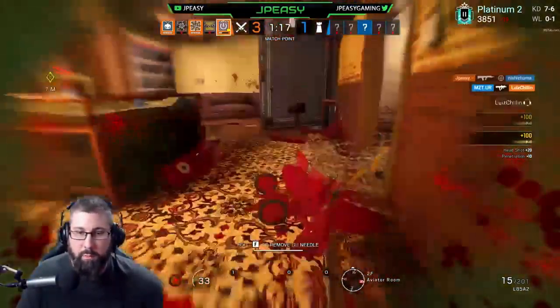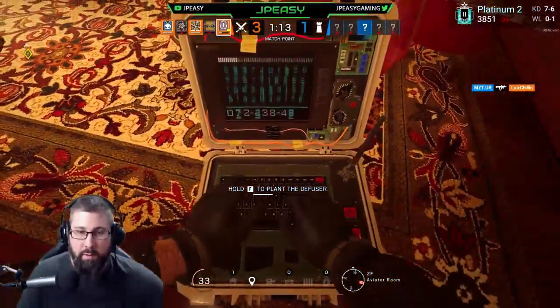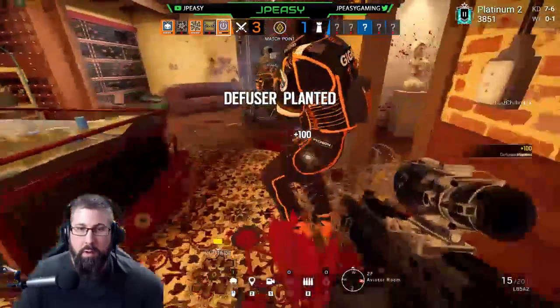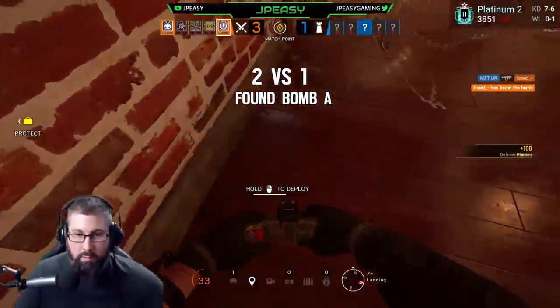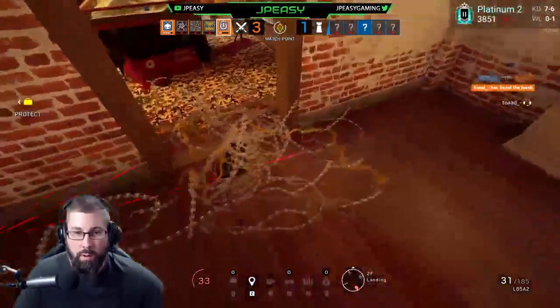The reason for the default label is it's the overall safest position to plant a diffuser while often being able to be covered by someone else who's also in a generally safe position. For example, on Oregon, if someone was planting in the default spot of washer on or in front of it, someone is able to cover the plant from the landing at the bottom of the stairs.